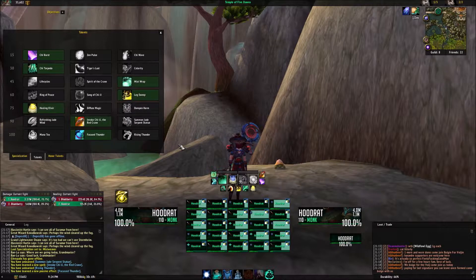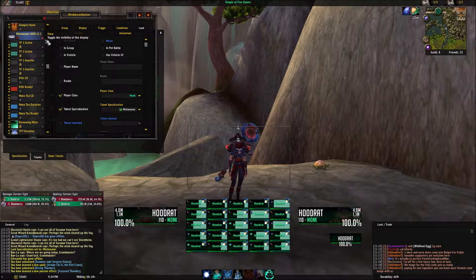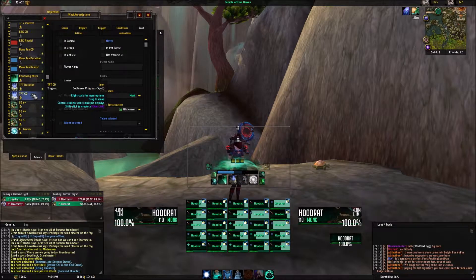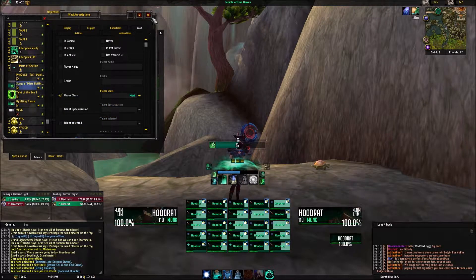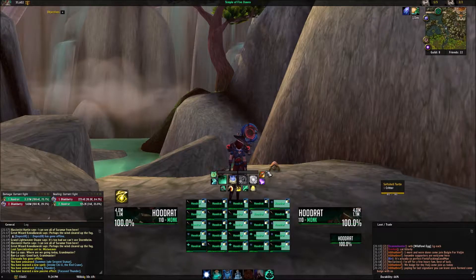I also added a WeakAura for the new tier stuff. So I have a lot of really great WeakAuras on my Monk, and I just really like this layout a lot better than my previous one. The way that I found this is I just Googled 'Mistweaver HUDs' and found one that I liked. I could probably find this one again and link it in the description. I'm not sure if there are any Shaman ones or ones for other healing classes, because I primarily play this Monk now.